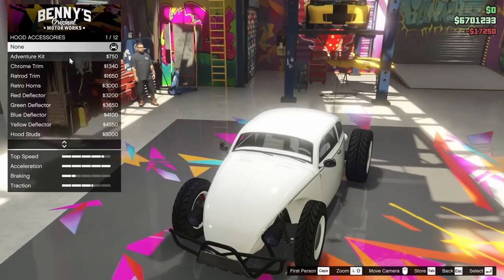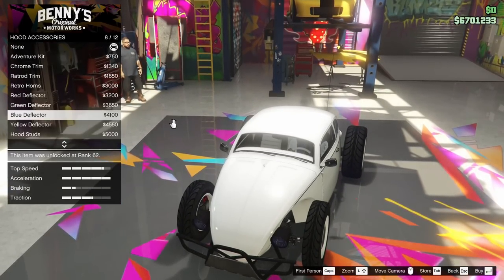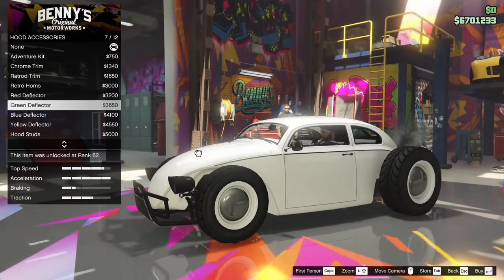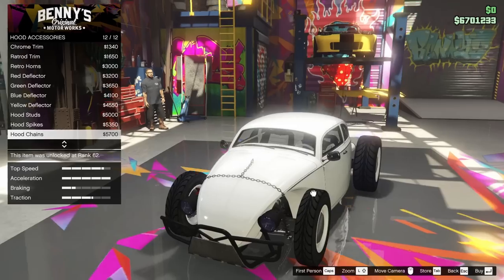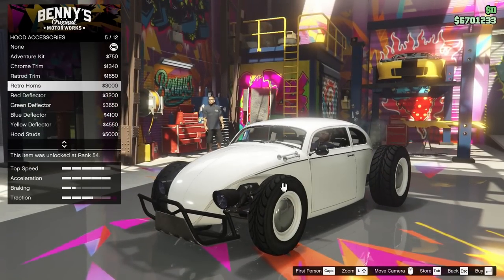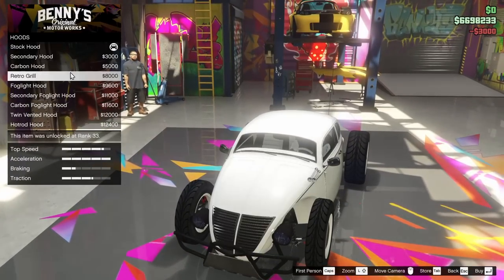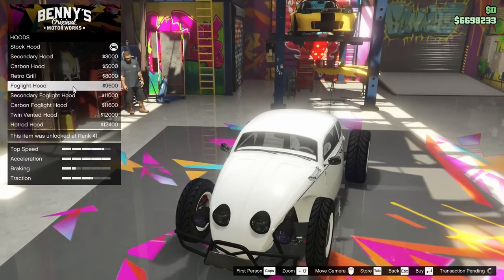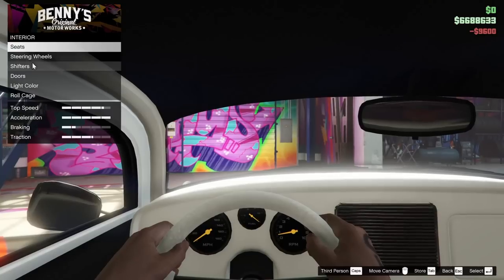For the hood we have a few different options — little deflectors, horns on the side, hood spikes, hood studs, and hood chains. I'm going to go for the retro horns; I like the look of that. For the hood itself we also have the option to add more lights, so we're going for the fog light hood — I think that looks pretty dope.